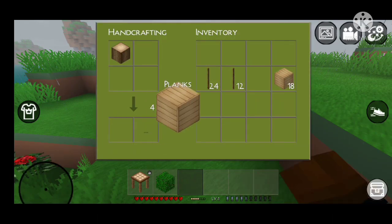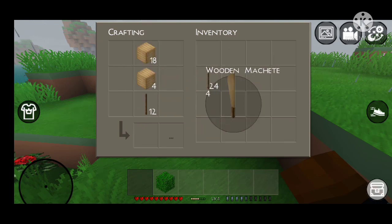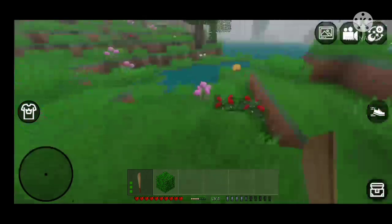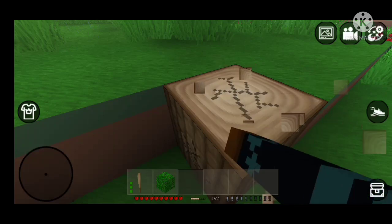Alright let me just make my sword real quick. Let me pop my crafting table and make a sword. Finally I made the wooden machete - pretty original name right. And of course I need the freaking axe.